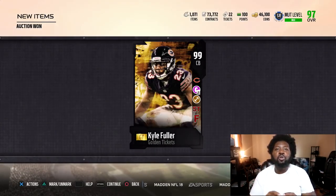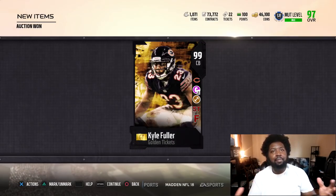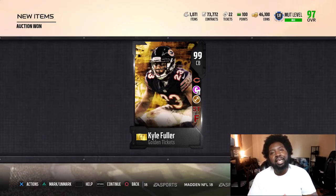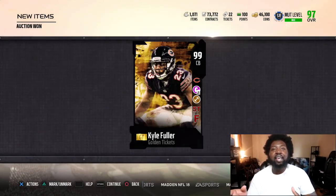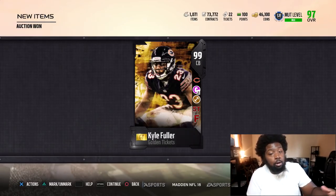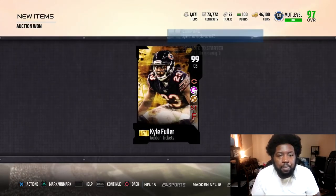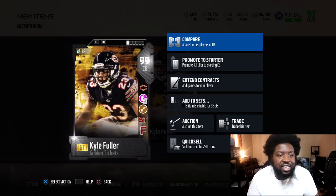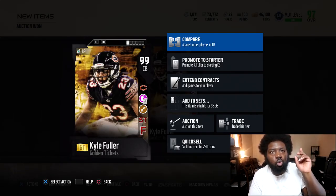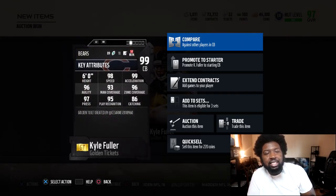I don't know what happened — well, I know what happened — but yesterday he was going for like a million coins. I'm under a million, so I'm like, okay, I'm going to sell my Calvin Johnson at the end of the day and pick up Kyle Fuller for like 1.1, 1.2. He jumped all the way back up to 1.4. I saw him going for 1.5 earlier today, but luckily somebody wanted to sell theirs right away. He's been selling around 1.4, 1.45 all day, and I got this for 1.35, so that's cool.